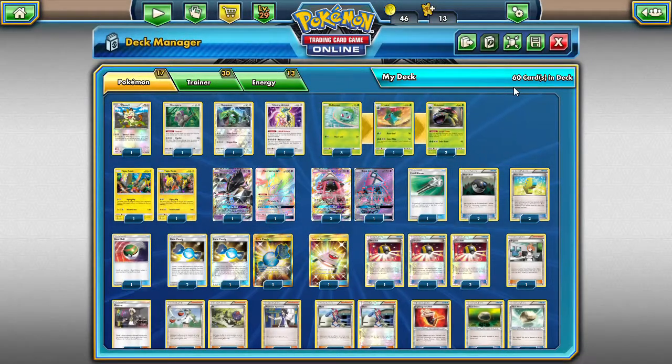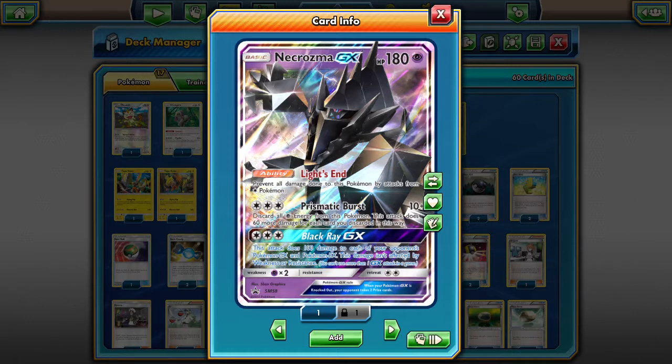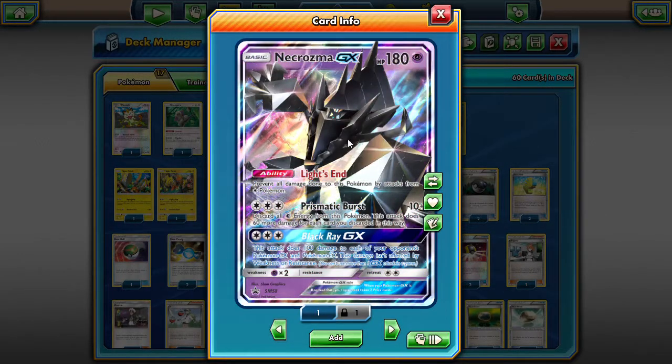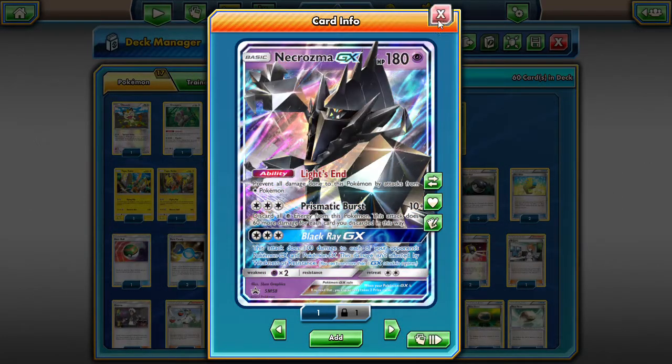But we're primarily not attacking with Venusaur. What makes this a spread deck? We're starting things off with Necrozma GX and its Black Ray GX attack. When our opponents have GX Pokemon on their side of the field, we are going to Black Ray them, getting them down to low HP pretty quickly. We have one Rainbow and one promo Necrozma, because that's all we have.